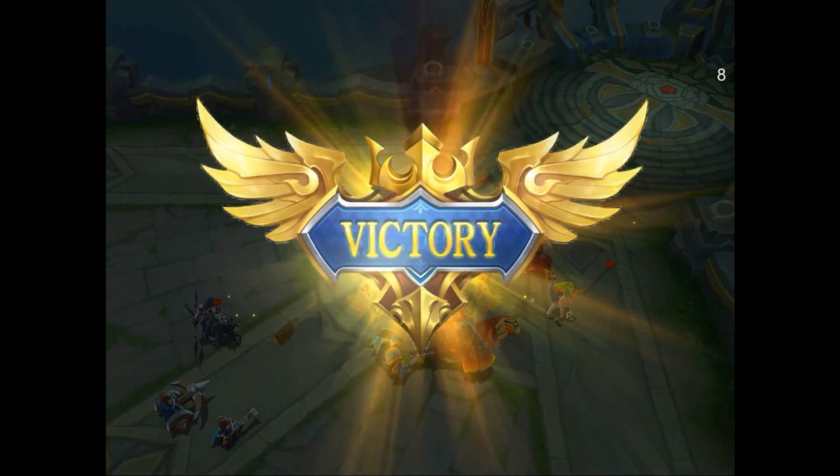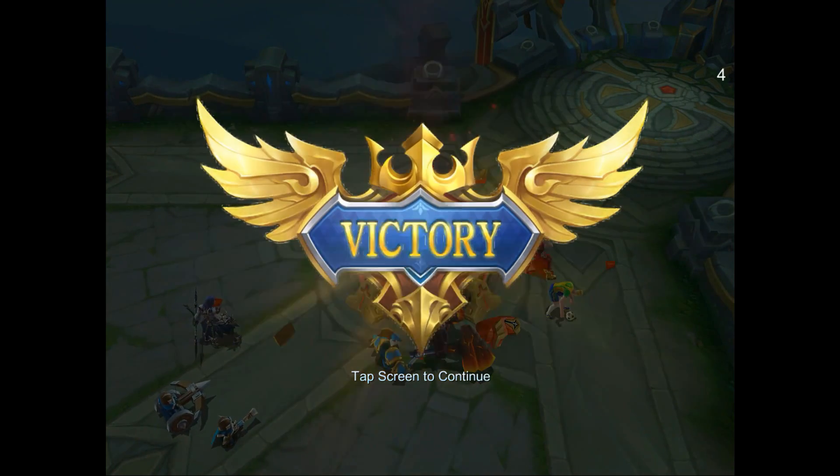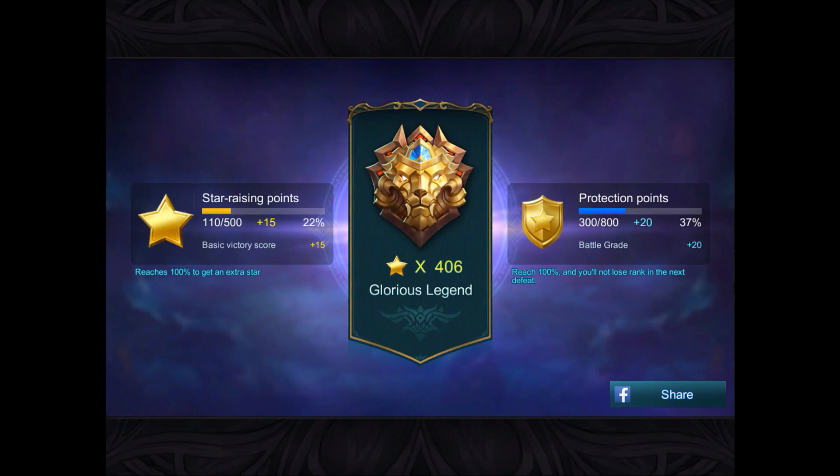Do a big circle around the team fight, find an enemy backline, and kaboom — assassinate them and go from there. This is our one-minute guide to Karina. I hope you guys enjoy and see you guys in our next guide video. Thank you.